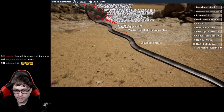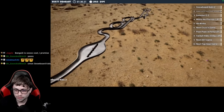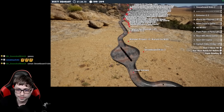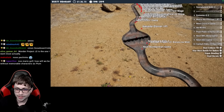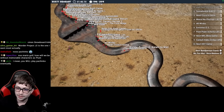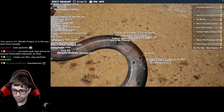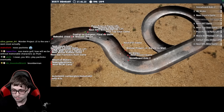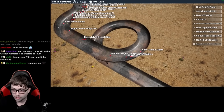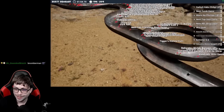Wonder Project J2, Extreme G2, Mario no Photopi as well — which is essentially Photoshop, that will be a lot of fun. Snowboard Kids 2 gets held up and that allows Wonder Project J2 to capitalize. Wonder Project J2 and Snowboard Kids 2 bump into each other and Cruisin' USA is making a play — Cruisin' USA slightly in the lead. Goldeneye is right there as well — I did not even know Goldeneye was in contention. Goldeneye in second place. We got Cruisin' USA, Goldeneye, Snowboard Kids 2, 40 Winx, Wonder Project J2.